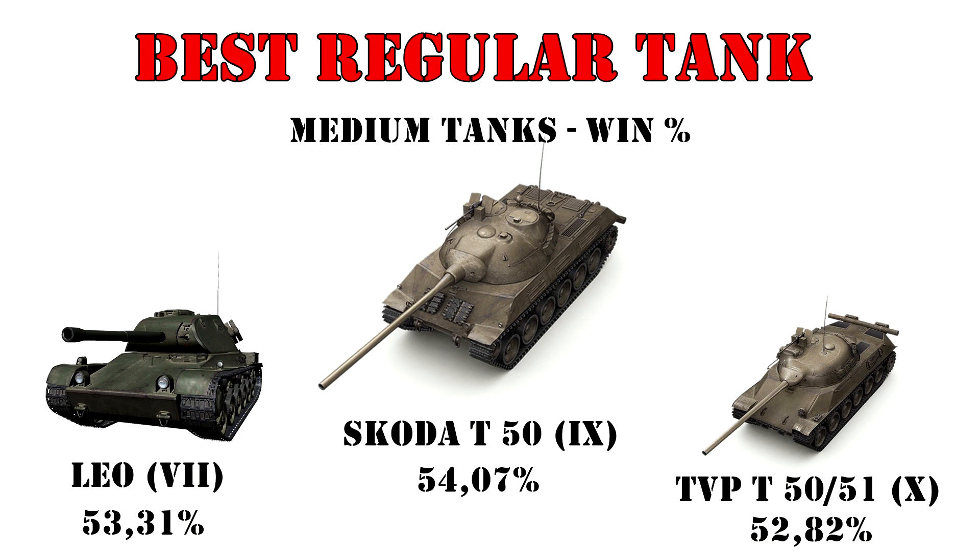Switching over to medium tanks — among the regular selection there is a rather significant Czech dominance. In first place is the tier 9 Skoda T50 with a whopping 54% average wins, and in third place its big brother at tier 10, also with a very respectable close to 53% average wins. Interestingly, in second spot we have one of the new Swedish mediums, the tier 7 Leo, which seems to perform rather impressively. I'd guess most players are using the smaller caliber rapid-firing gun on it.